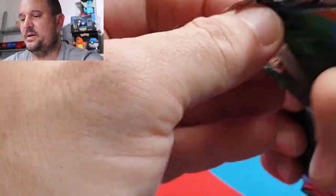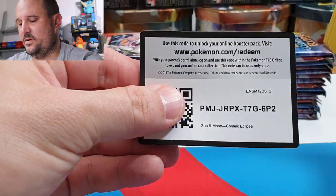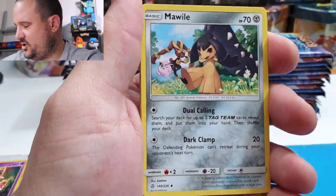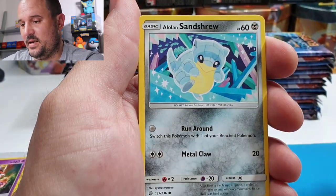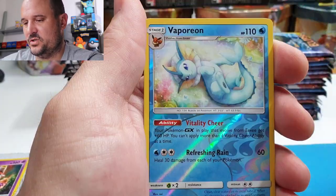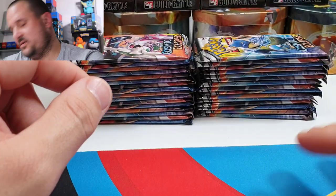Next pack — come on, give us some luck! We have a code card. Then: Tarkol, Electric Energy, Mawhile, Flareon, Igglybuff, Alolan Sandshrew, Snorunt, Swirlix, a beautiful Vaporeon Reverse, and a Golurk. Regular rare.